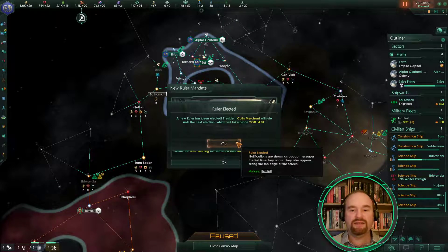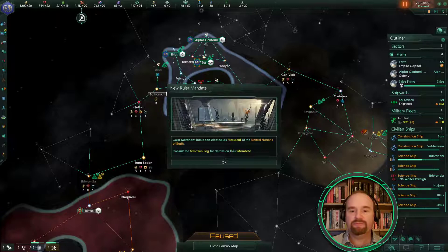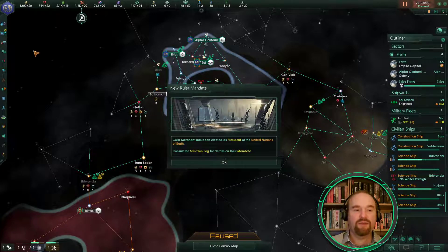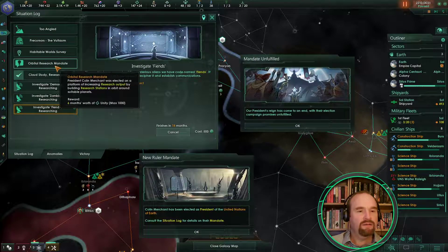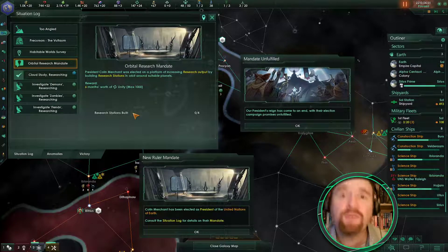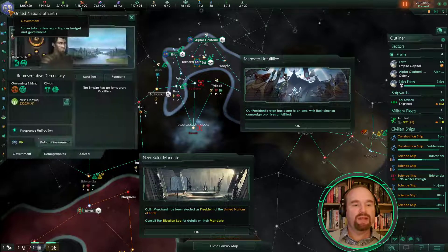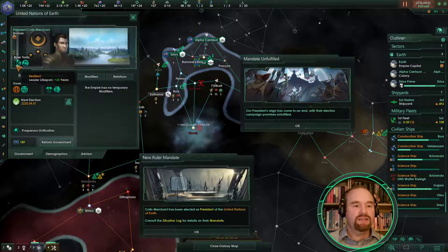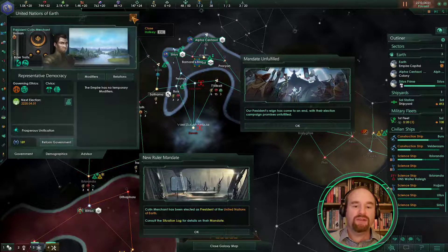A new ruler has been elected — Colin Merchant has been elected and the next election will take place in 10 years. He's got a mandate: orbital research. That's a great mandate — we need to build four research stations, and in the early game we're going to be building research stations anyway. What's he like as a leader? He's resilient (a bit boring) and expansionist, so starbase influence cost is reduced — that's pretty good. We are of course short of influence so I'll take that.